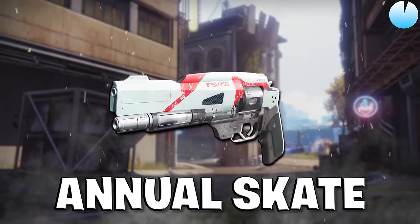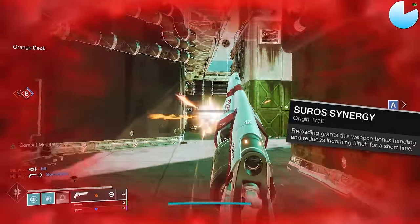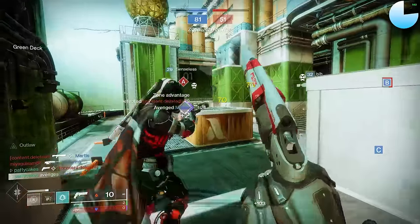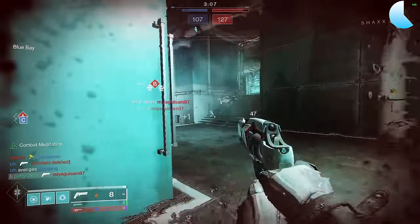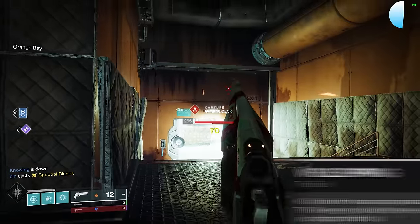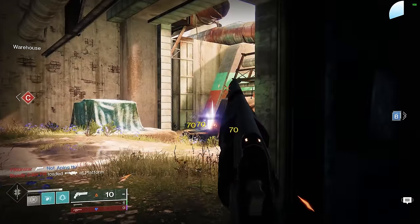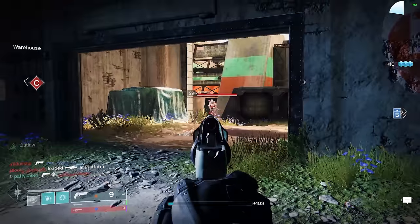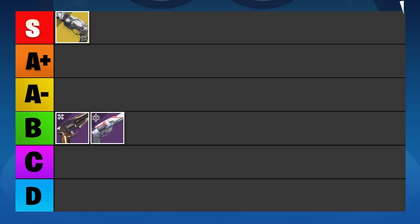Annual Skate is a Solar 140 RPM hand cannon made by Suros, so it can get that clean aesthetic, but it's an older one so it doesn't come with the Suros origin trait. It might be available from Banshee. Annual Skate is the only Energy 140 that can roll Wellspring, so if you desperately need ability energy it could fit a build, but otherwise it's very mediocre. It comes with sights instead of barrels, getting way less stat benefits. It can be snappy with Surplus, but it's nowhere near good enough for a high ranking. We're putting it in the B tier, really only saved from C tier by its unique perk pool.